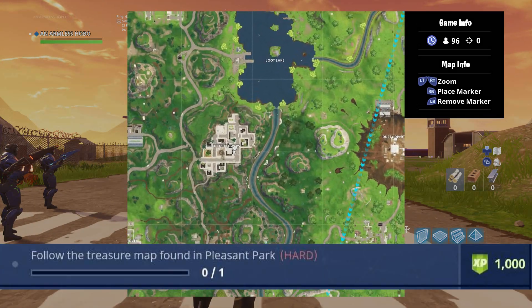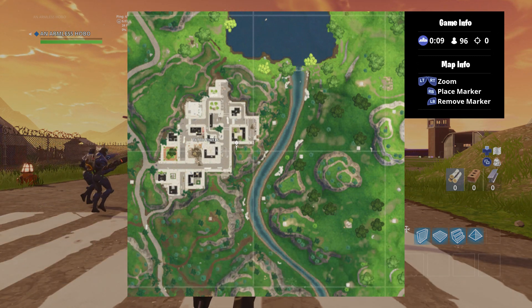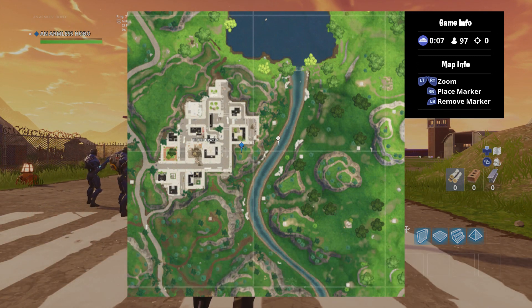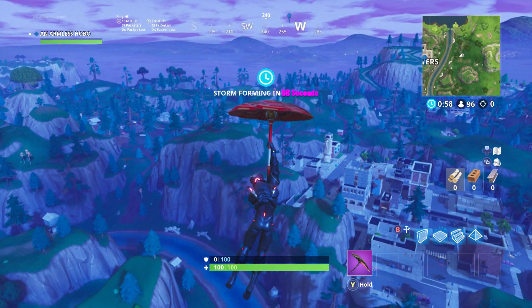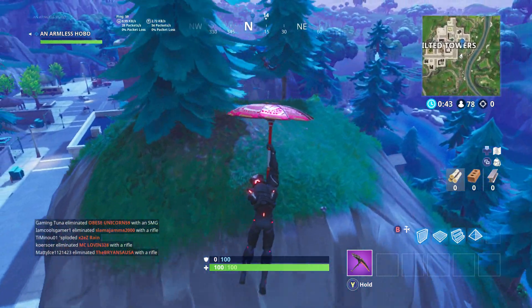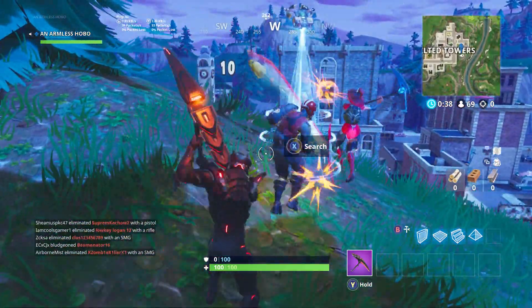This week's challenge is telling you to follow the treasure map found in Pleasant Park, but instead what you're going to want to do is set your map marker down to the bottom right corner of Tilted Towers. The Battlestar location is going to be on a patch of dirt next to this small island, and after playing Pickaxe Battle Royale with the local Tilted Towers residents, you go ahead and pick up the star.